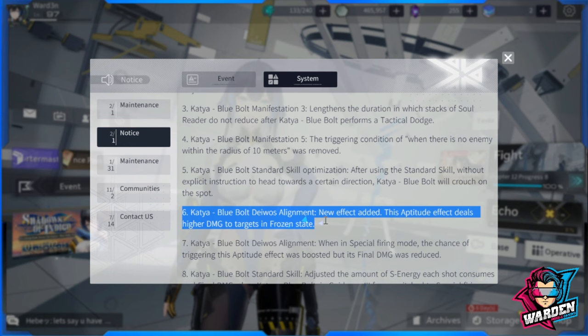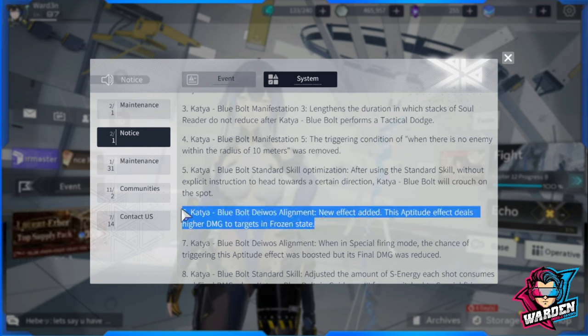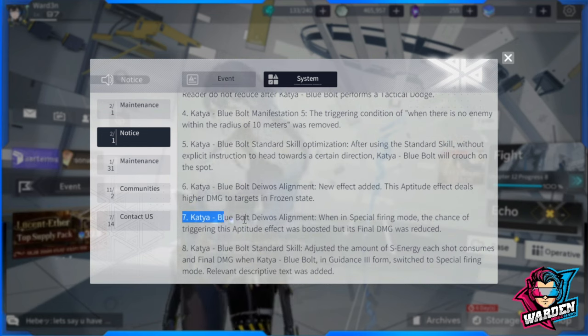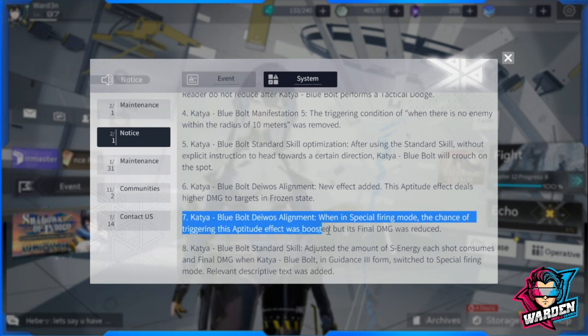Number six: a new effect was added to Katya Blue Bolt's alignment — the aptitude effect now deals higher damage to targets in a frozen state, which is applied by her ultimate. This gives you an incentive to invest in her ultimate skill as well for synergy.